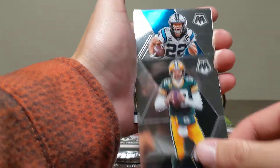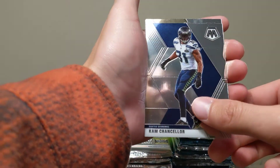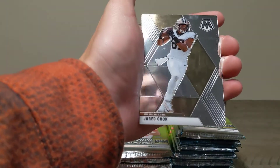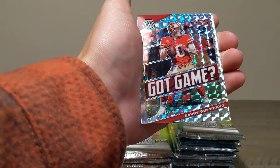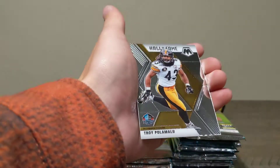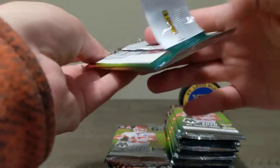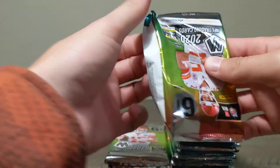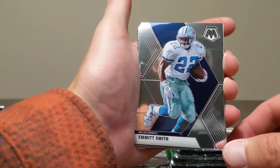Aaron Rodgers, Christian McCaffrey, Cam Chancellor, Jared Cook, a Got Game Silver Mosaic, Jimmy G, and a Troy Palomalu Hall of Fame. Alright, come on — where's the heat at? I'm going to heat up just a little bit here folks. Getting some Emmett Smiths though.